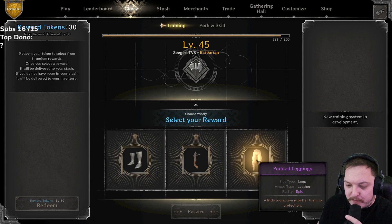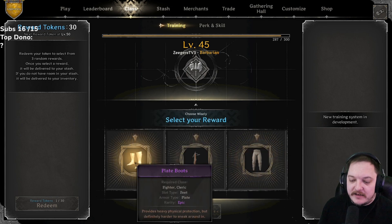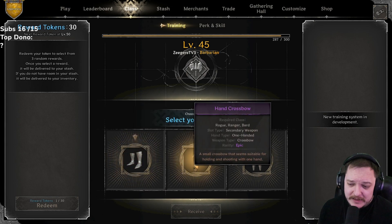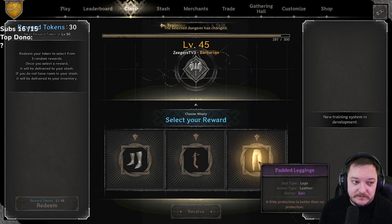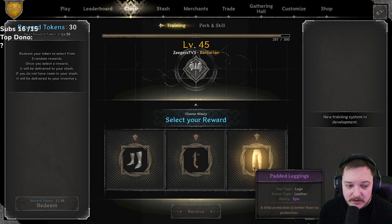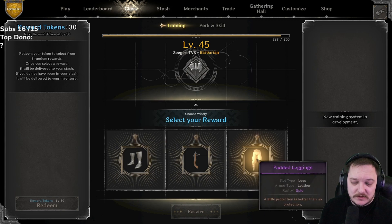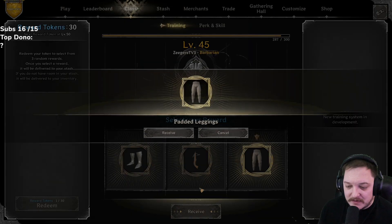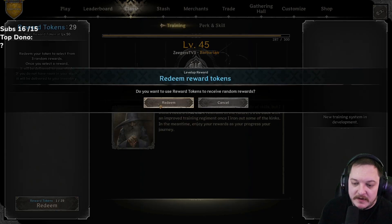Plate boots, hand crossbow, padded leggings — the hand crossbow would be a big gamble, I'm thinking between padded or plate boots. Kind of leaning towards the padded leggings. Recurve, great helm, ring of vitality — let's just go with that.